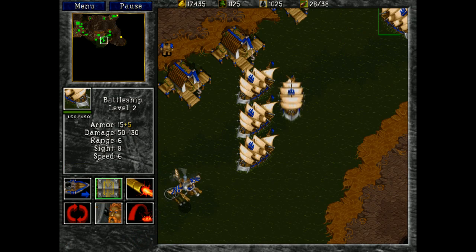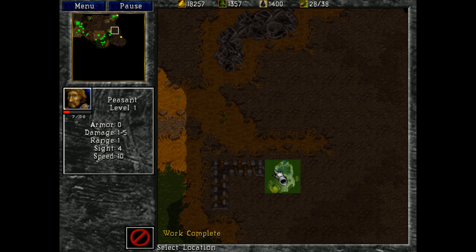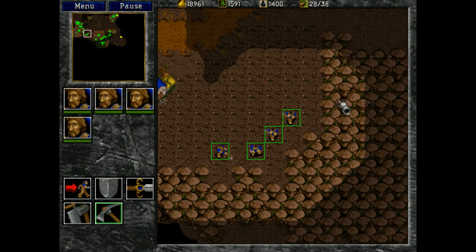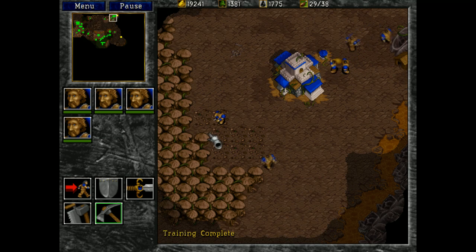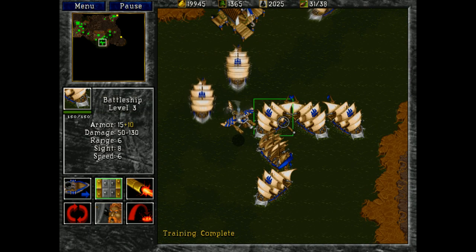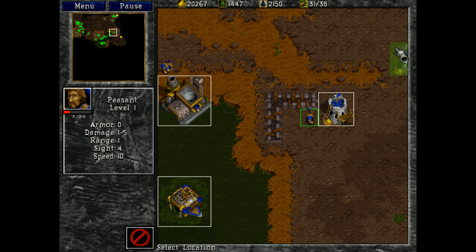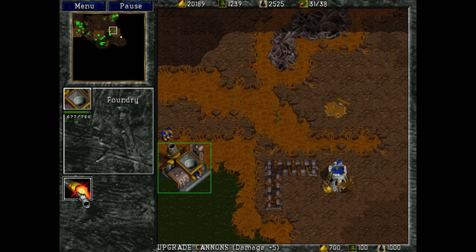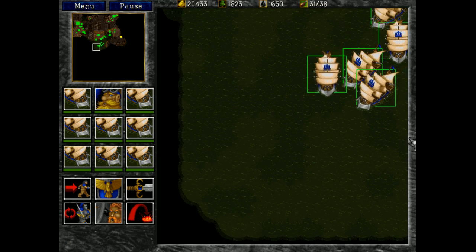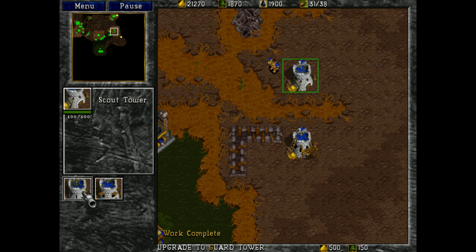Get over here and build me a couple towers — pretty much anywhere around here will be fine. Captain on the bridge — number three. How many do we have now? Set sail. You guys are new number one. Let's turn that into a guard tower — for whatever reason I prefer guard towers. Maybe it's just because I'm used to taking on flyers — griffons and dragons and things like that — so I prefer the guard.